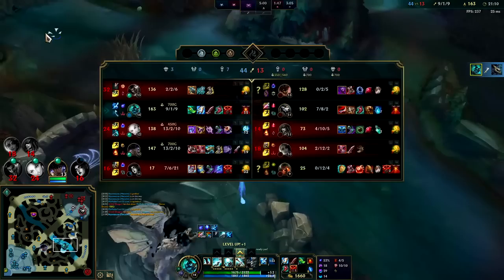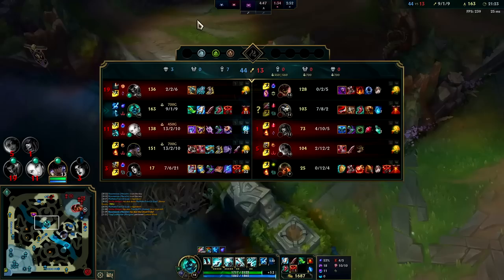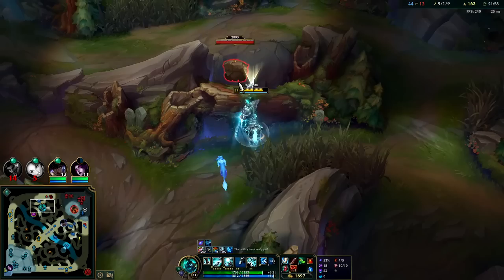So now instead the enemy got somewhere around 1600 gold. When traditionally killing five players would only be 1500 gold — so essentially they just got more gold than an ace.